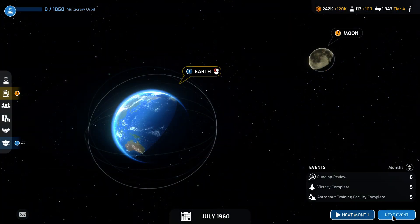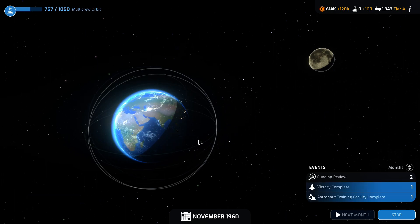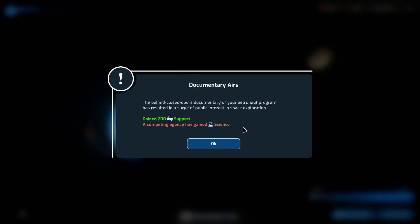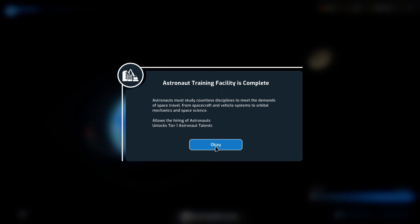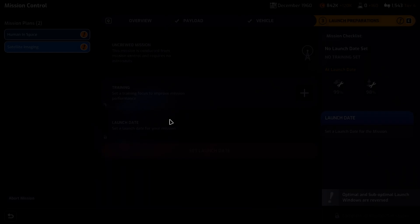Still waiting on that to complete. We'll go to the next event — we will accept access; competing agencies gain science but we gain support. Astronaut training is now complete, which means we can hire our astronauts. Our satellite imaging vehicle is also complete, so we'll go with the launch preparations for that.